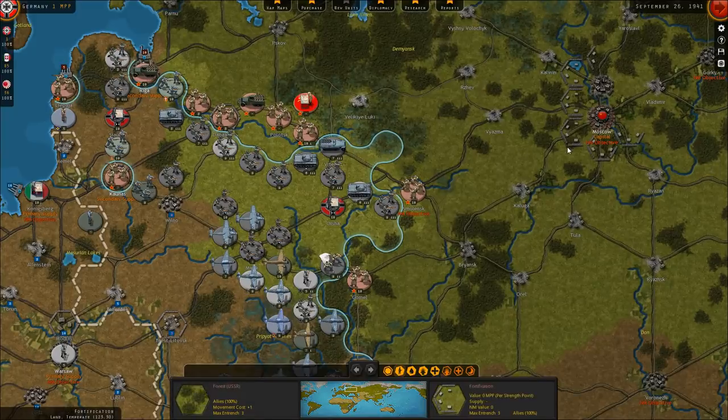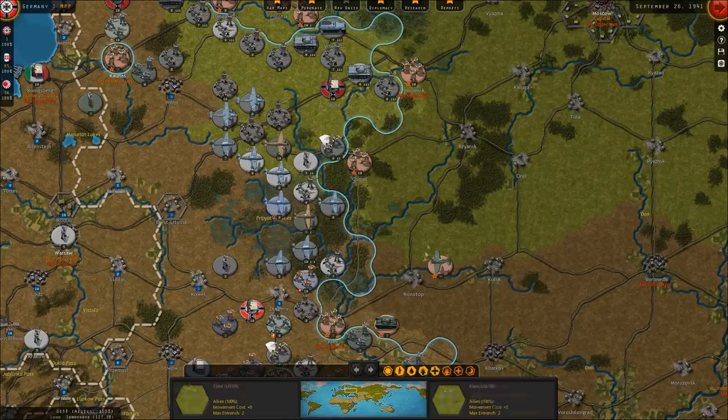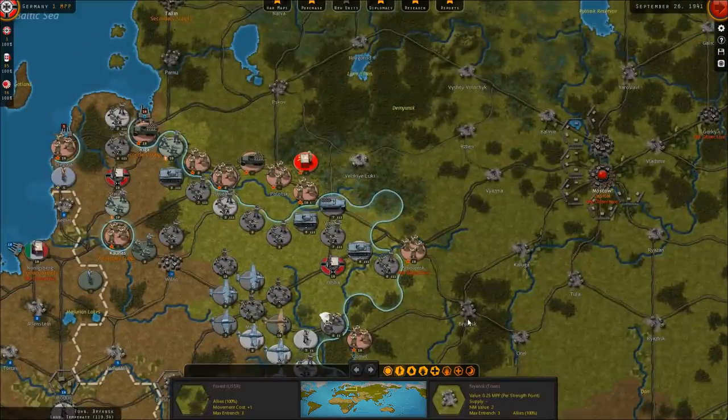This turn, my real focus is going to be trying to get to the rail line in Smolensk. Essentially what we're going to try and do is take the city of Gormel, take the city of Smolensk, maybe take the city of Brinsk, and then consolidate in the winter along this rail line, hopefully taking Kiev and Konotop and maintaining this rail line for supply — which will allow us a good staging point for a drive on Moscow in 1942.